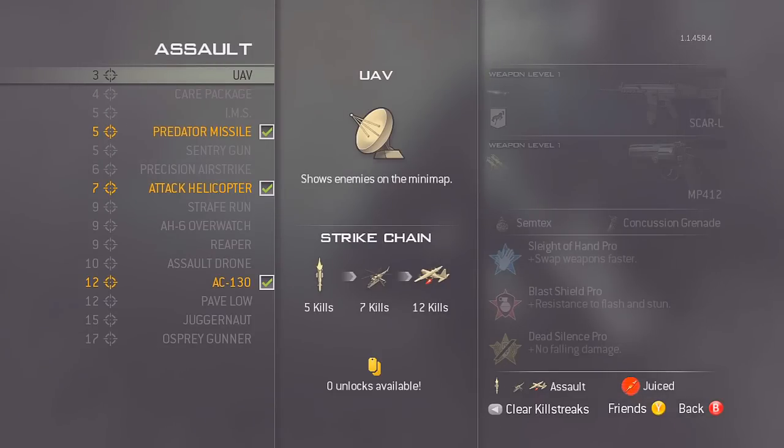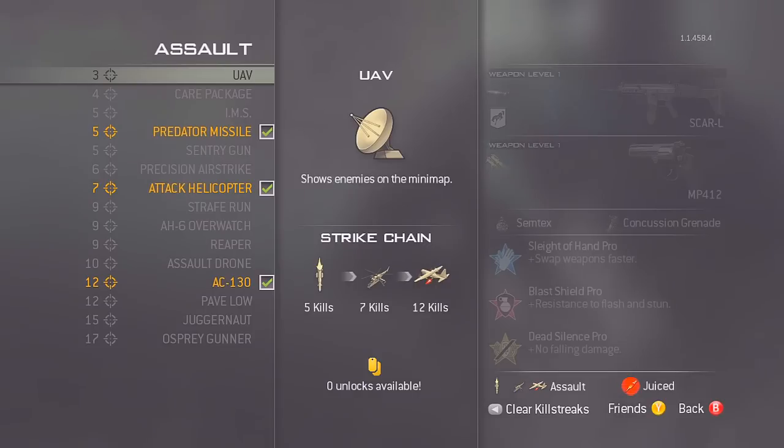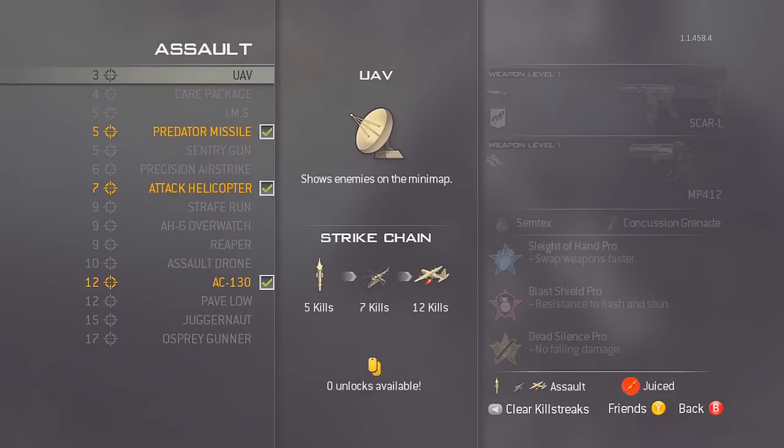Now let's look at the killstreaks for the assault class. I'm using predator missile, attack helicopter, and AC-130. If the AC-130 is too high for you, feel free to lower it down — maybe predator missile, attack helicopter, and reaper. But if you're a better player you can use predator missile, AC-130, and osprey gunner. I'll most likely be putting those up when I get a few higher ranks.